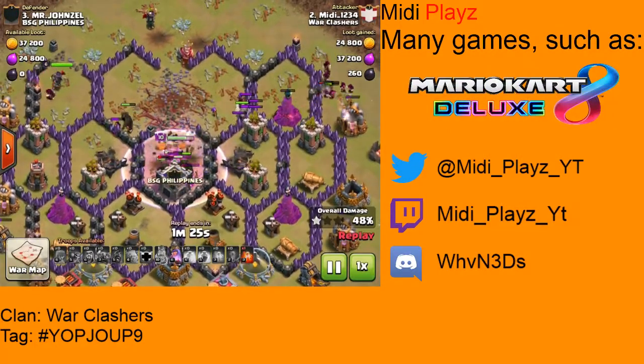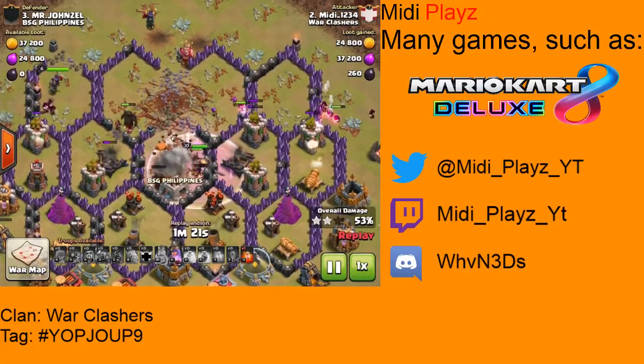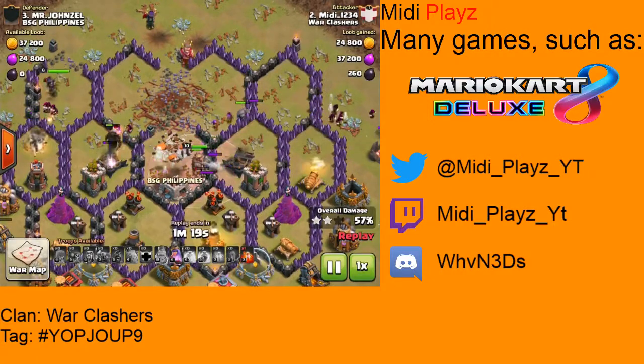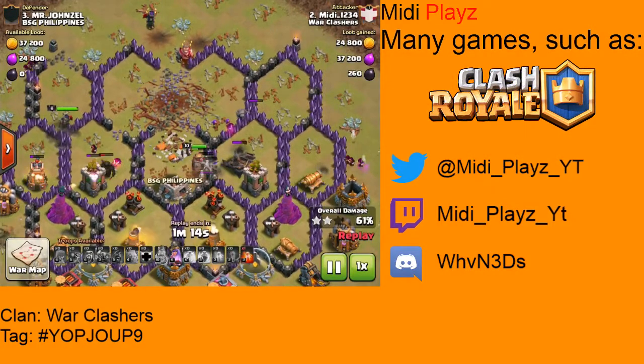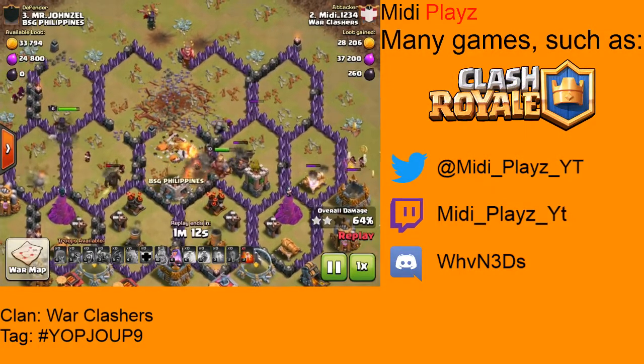This is the main reason why this is a two-star strategy mainly — because it's just so easy most of the time, depending on where the Town Hall is, to take out the Town Hall at almost every raid.